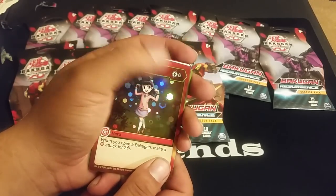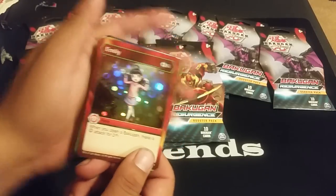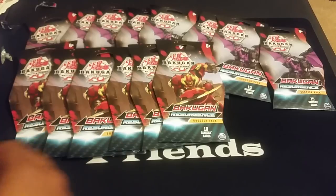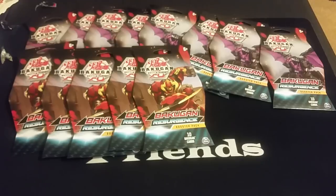And a Hex Emily: when you open a Bakugan, make a Pyros attack for two. It's good against your opponent if they're playing Pyros, but if you're playing it yourself, I wouldn't want to do that to myself. I don't see that being useful in my opinion.